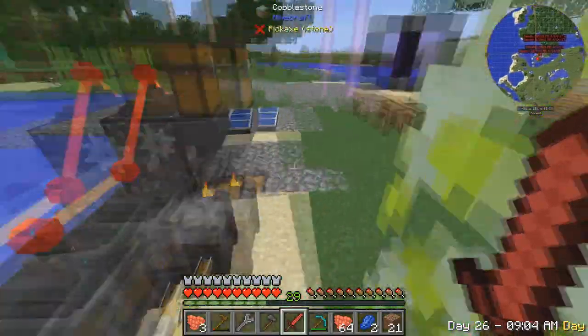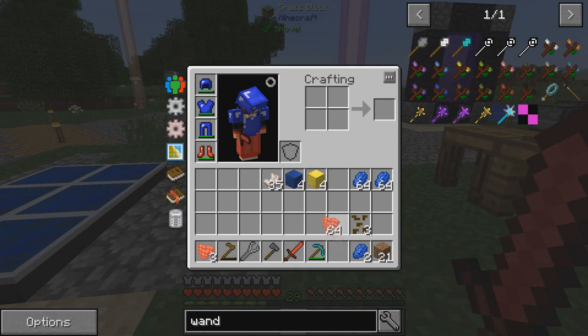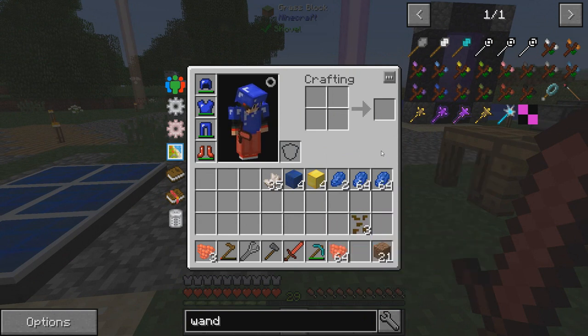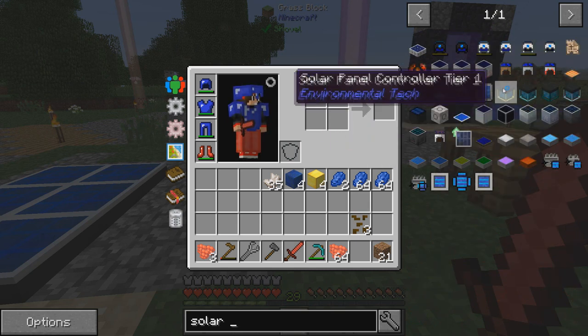I want to focus on power because for our vertical miner, this thing is not generating power. So we are gonna work on a solar farm - solar panels from Environmental Tech.